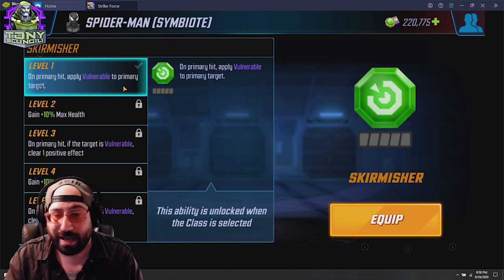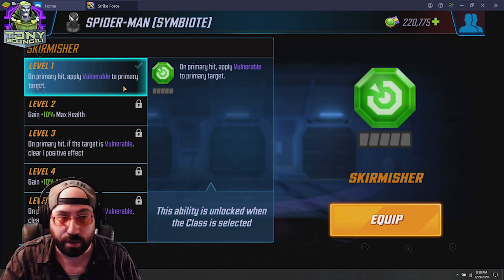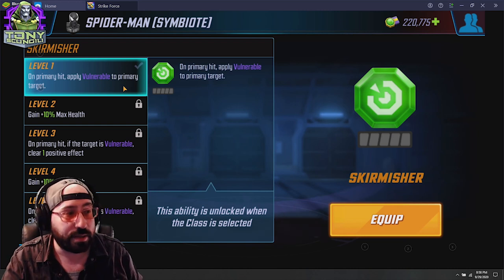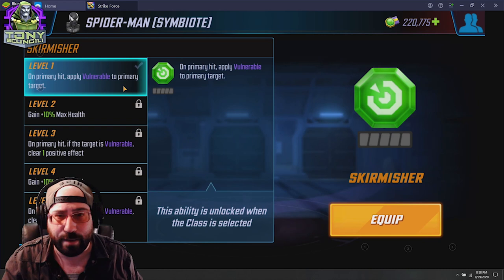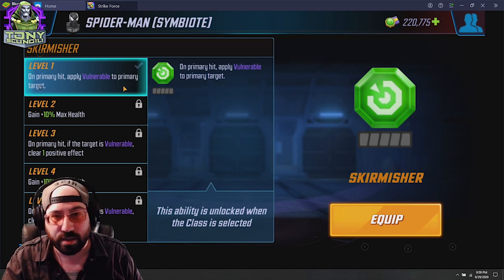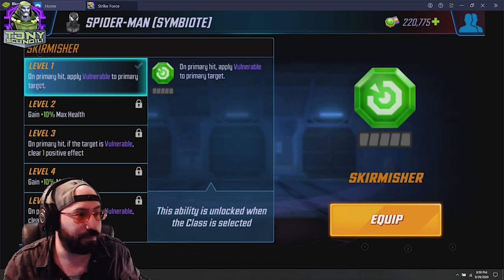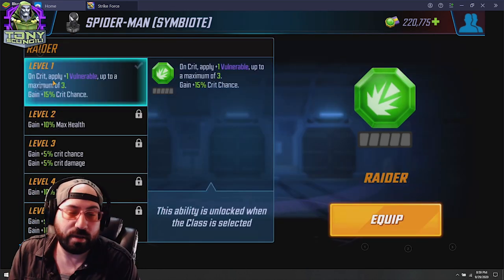Skirmisher is also really big for characters trying to get rid of taunts in raids. If the target has vulnerable applied, you've turned an attack that wouldn't strip the taunt into one that would — same concept applies to something like Death Proof. This is a great ability to put on a character like Symbiote Spider-Man or basically any damage dealer because it provides a little bit of survivability and a little bit of utility.